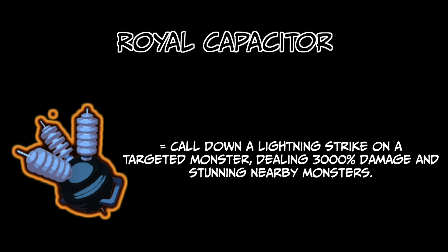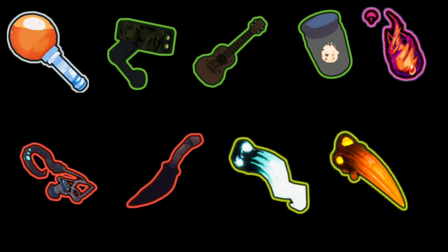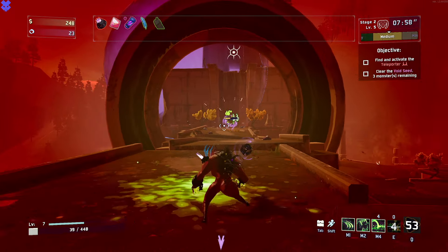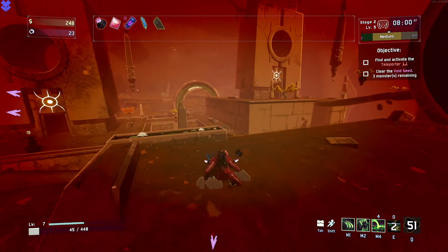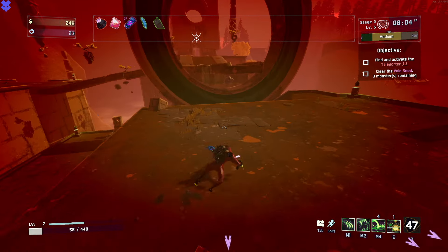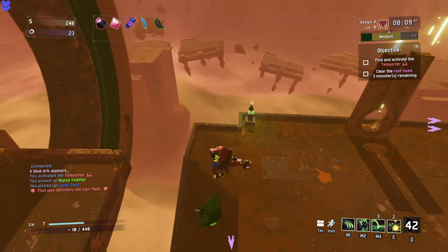Lastly, if you weren't paying attention in tip numero cinco, go back and get your notepad out, because if you pick up some of those proc chain items, it's just the easiest, cheesiest way to deal with loop runs, bar none. Anyway, that's pretty much it — let me know if I missed anything and share your Akrid tips down below. Thanks for tuning in, and we'll catch you next time. Adios, amigos.